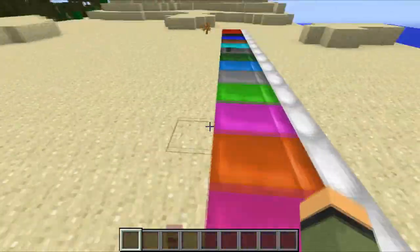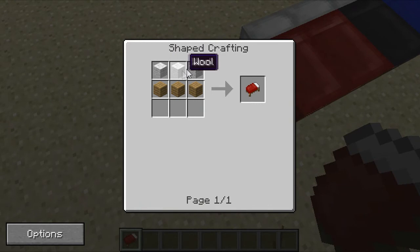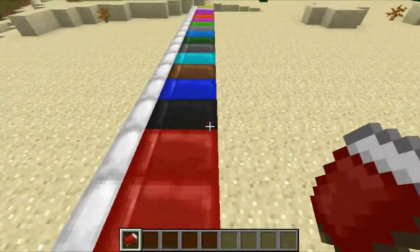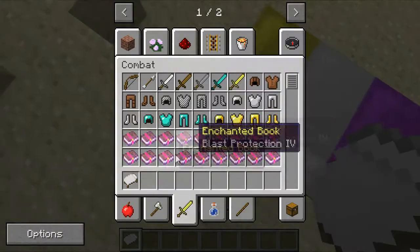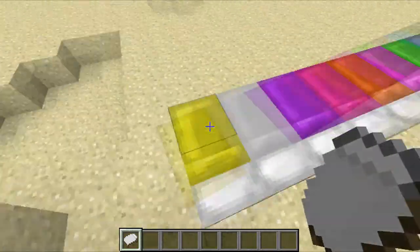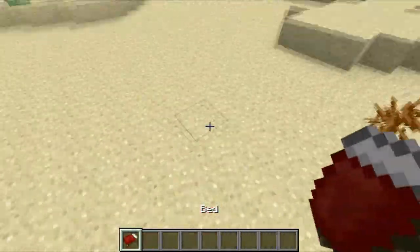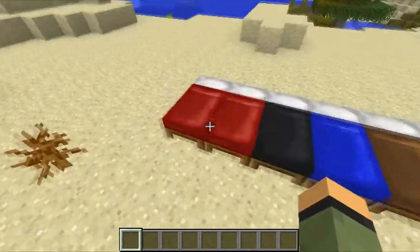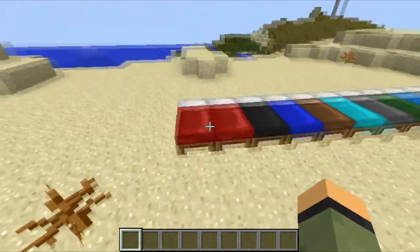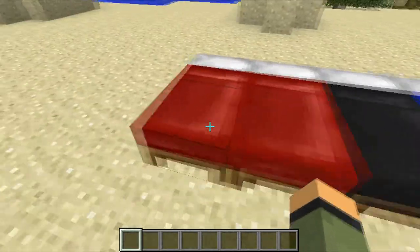As you can see, the normal bed requires three wool. But this isn't the normal bed you get in survival — you would always get that no matter what colored wool you use. Now this mod does add in something very interesting.